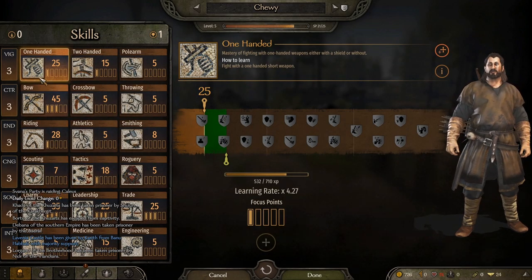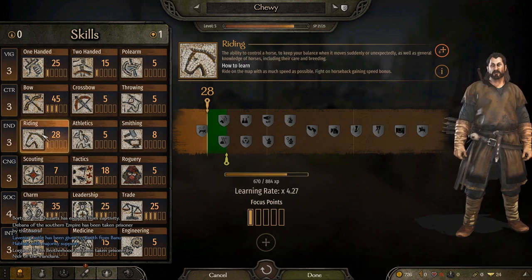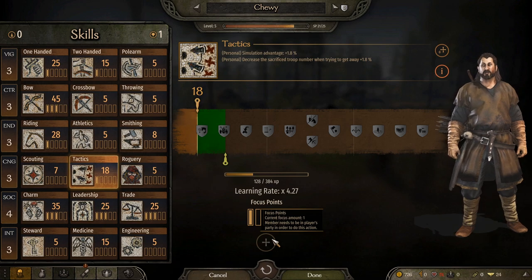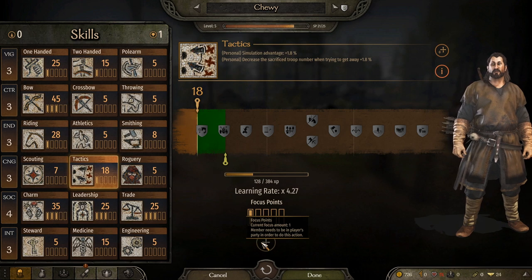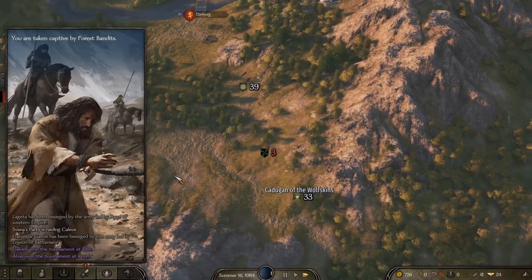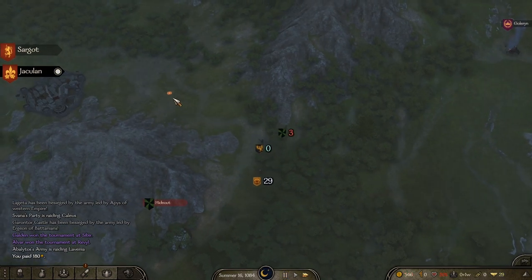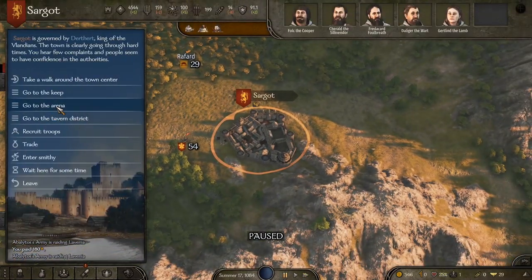Let's spend our skill points. We have one point — I'll put it into riding, or actually tactics seems to make more sense. 'Tactics simulation advantage' — let's put it into tactics. Oh, because I'm a prisoner I can't use any points right now apparently. I suppose I'll pay to get out of there.